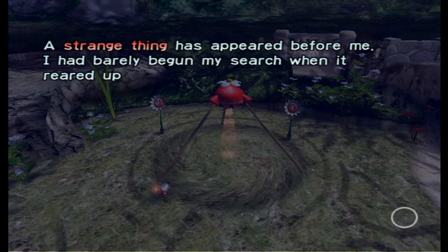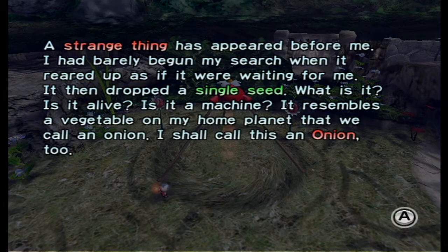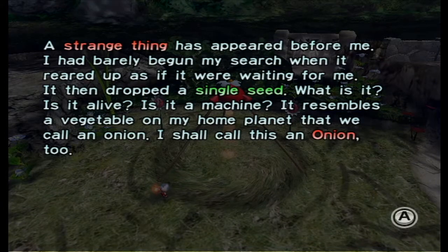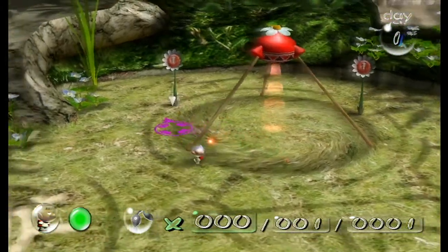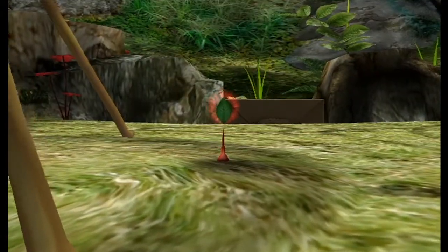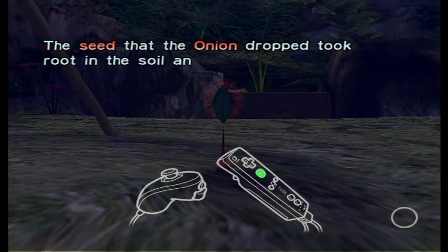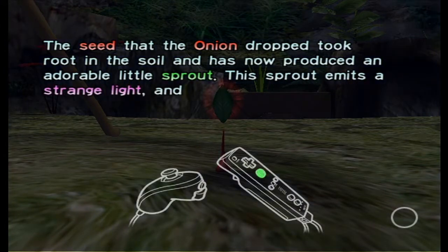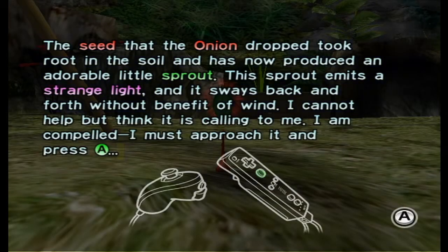A strange thing has appeared before me. I had barely begun my search when it reared up as if it were waiting for me. It then dropped a single seed. What is it? Is it alive? Is it a machine? It resembles a vegetable on my home planet that we call an onion. I shall call this an onion too. Well, we can't really do much about it now — unless the thing sprouts...